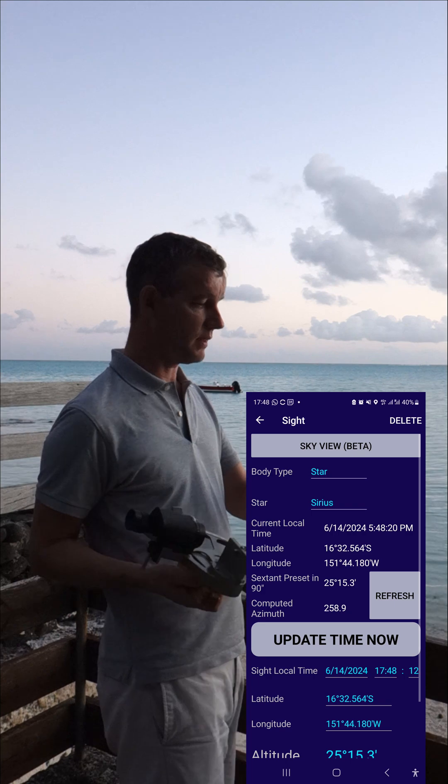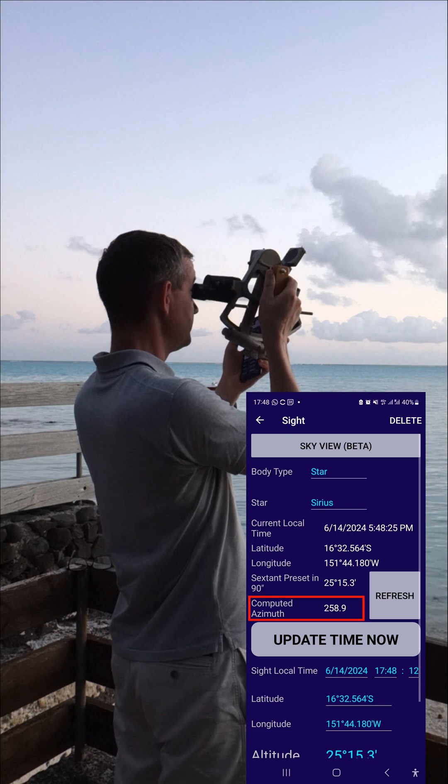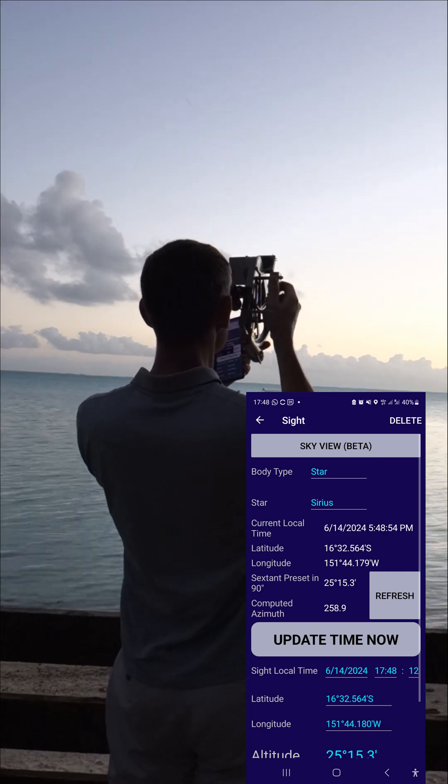Then I look in the azimuth 258 and I look for the star over the horizon. I can see the star over the horizon and I wait — because I am looking westward — I wait for the star to go down and touch the horizon. A few more seconds, and tap.